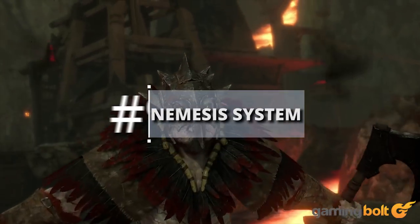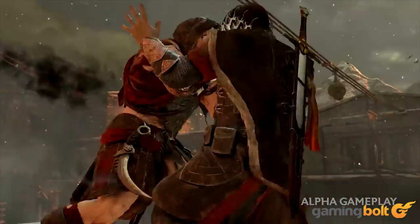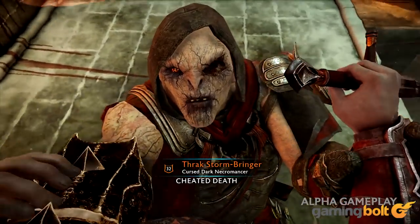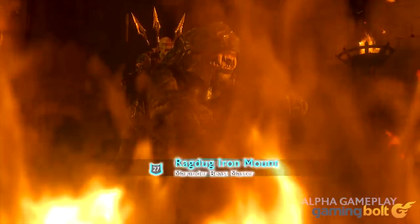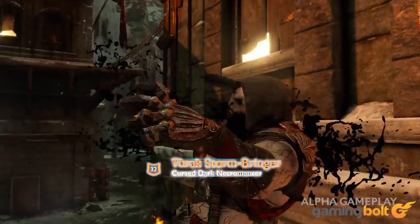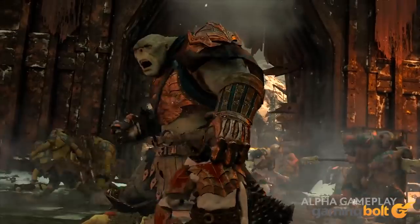Nemesis System: The Nemesis System is back and will once again apply strengths and weaknesses to various orc foes encountered in Mordor. As the various nemeses complete more missions, they'll become stronger and ascend the ranks. However, in Shadow of War, the Nemesis System is applied to the whole world, allowing for unique experiences. You may have loyal followers who save you, overlords slaying their own soldiers believing them to be traitors, followers who infiltrate forts and battle when the time is right, and so on.